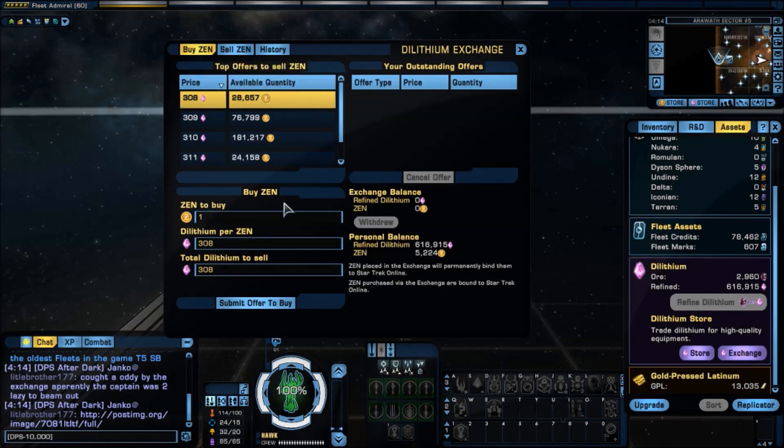I want to make an offer that I know nobody is going to accept. And if they do accept it, yay me — I'll be able to sell it for over 12 times what I paid for it.